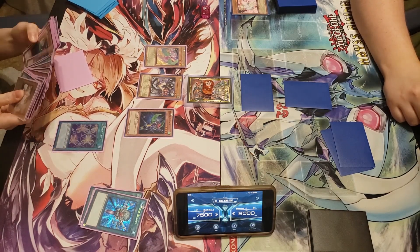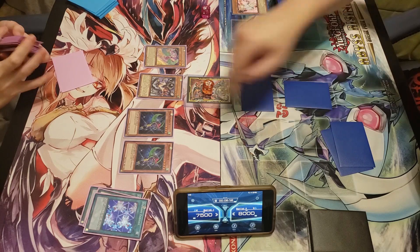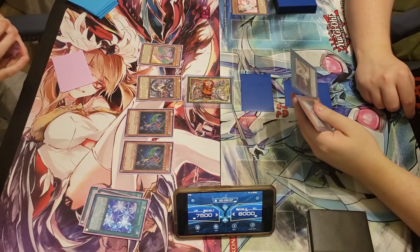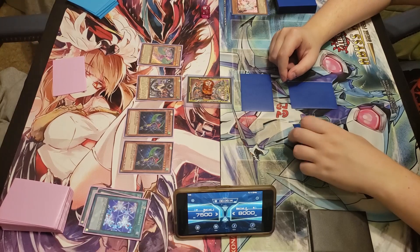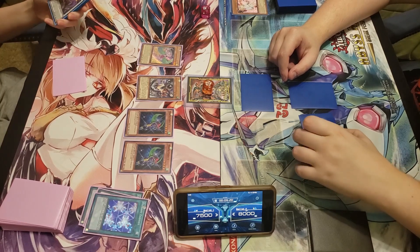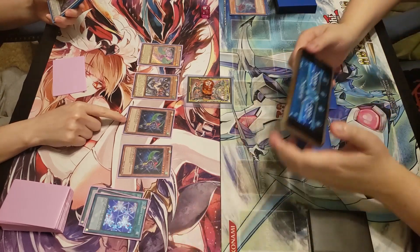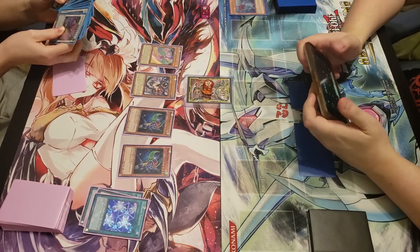I'm about to get turned into chum. She's got a 2000 ATK monster and each of the others are 1900 — that's a big board. She swings — the 1900s attack and I take 1200, then she attacks with the 2000. Let me fix those life points: 500 each at 1900, so that's 5900 total damage.